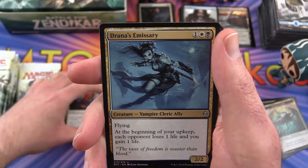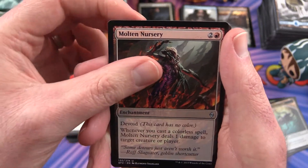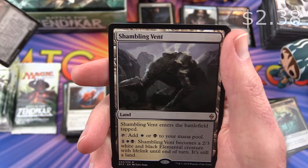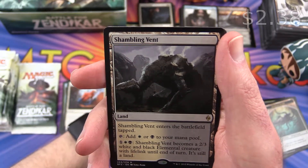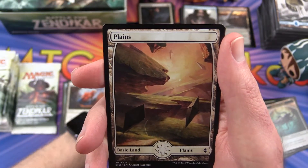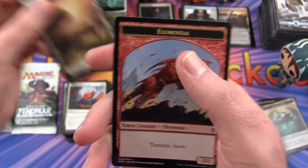Uncommon is Drana's Emissary, Molten Nursery, Ulamog's Reclaimer, and Shambling Vent — alright, I had one of these in my token deck as well, it's a Black-White Token Deck. And a Plains, that's pretty cool, and an Elemental Token.